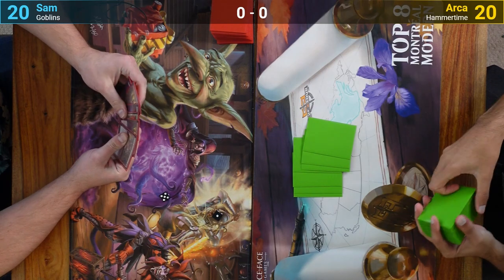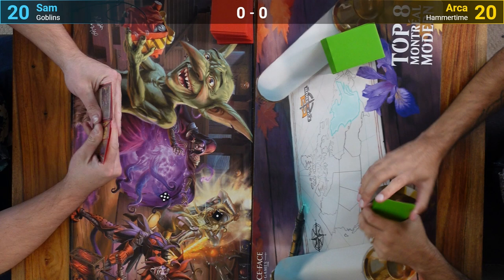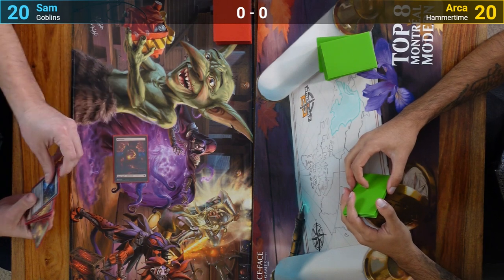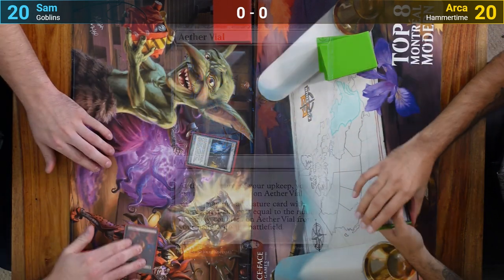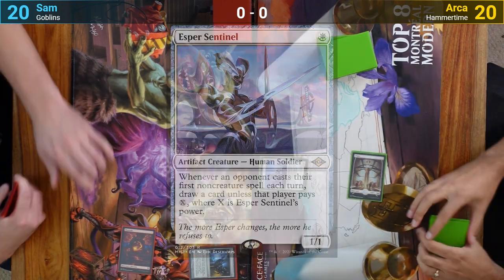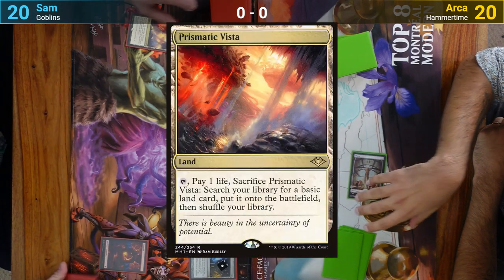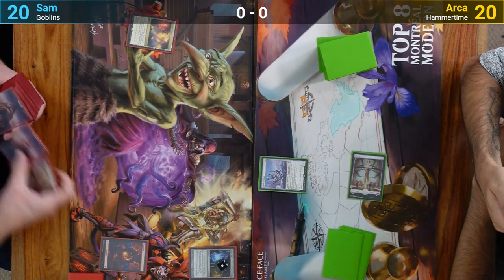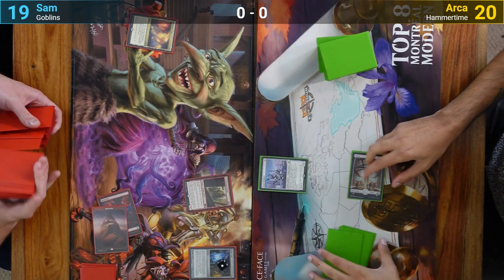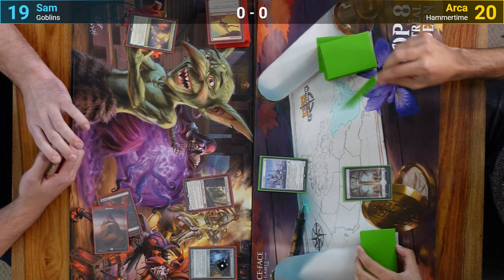Game one: Sam wins the die roll and is on the play. He keeps his first seven while Arja mulligans down to six. Sam plays a Mountain and pays one for an Aether Vial. Arja plays a Plains and casts an Esper Sentinel. Sam puts a counter on his Vial during his upkeep and draws, then plays a Prismatic Vista, losing one life to find a Mountain. Two red mana gets him a Conspicuous Snoop, and he reveals Mog Fanatic off the top after shuffling.